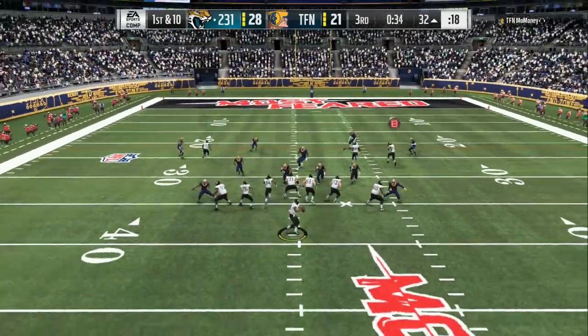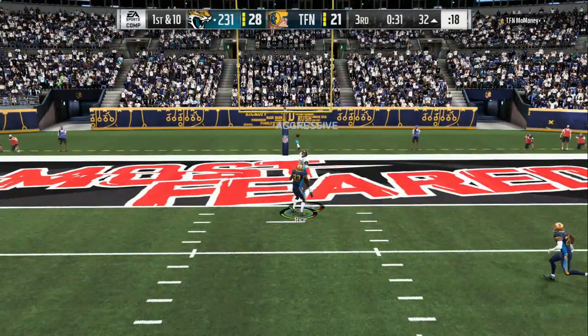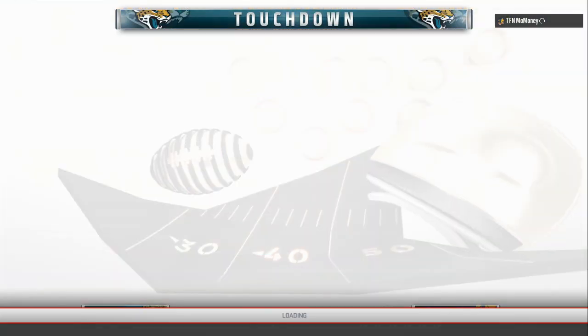We're dropping back first and 10 and Jerry Rice is one-on-one with a seven-foot beast down there. He goes up for the one-handed snag and holds on to it. My opponent sees enough right there — he's all about the Most Fear promo and his guys are not playing like he wanted them to play.